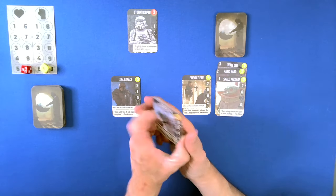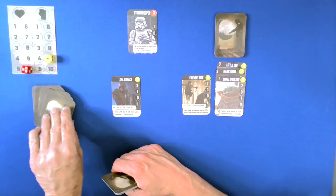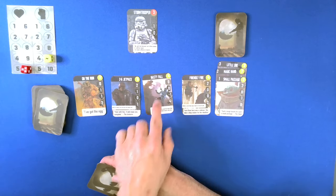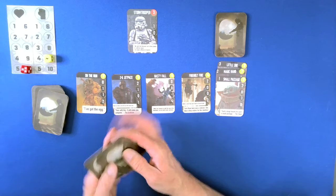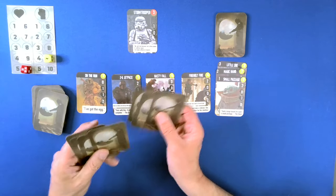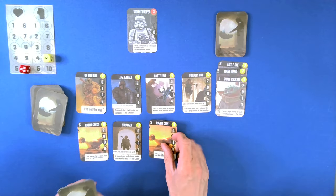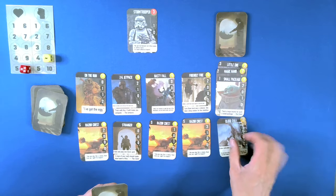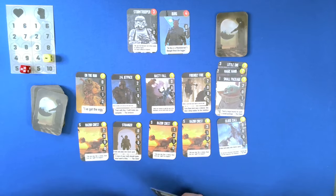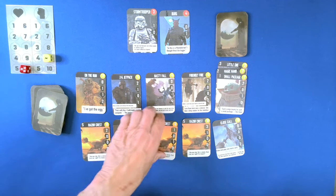Because it is the end of our turn, he will cause one morale damage. I've got the egg. Nasty Falls is a really nice card — it does a lot of damage, but you take damage in the process of that card. So you also get a new person. We can draw and play one more card twice.